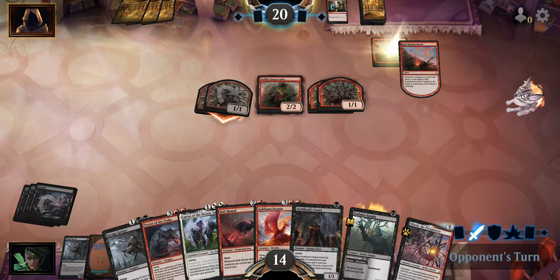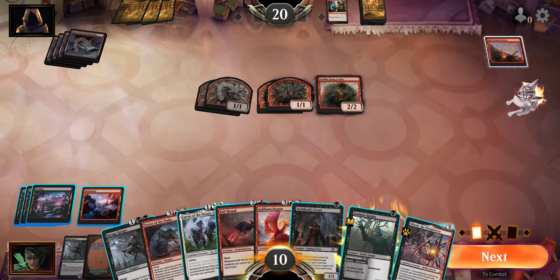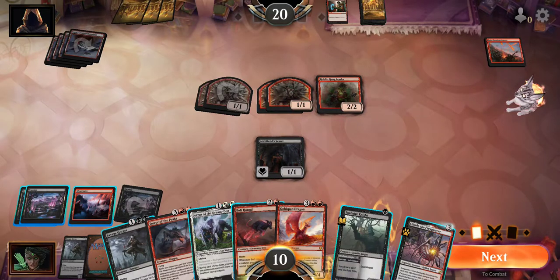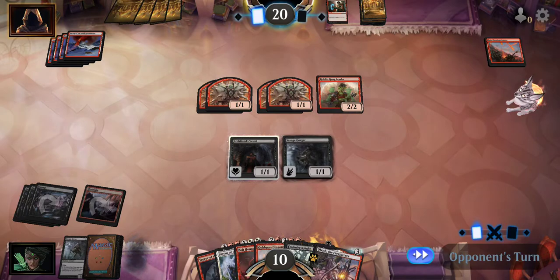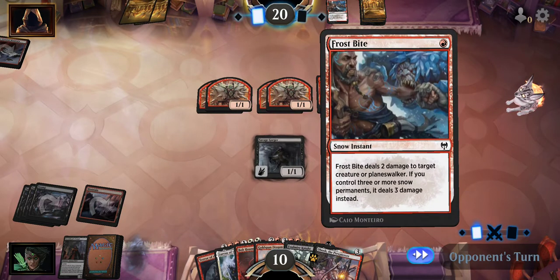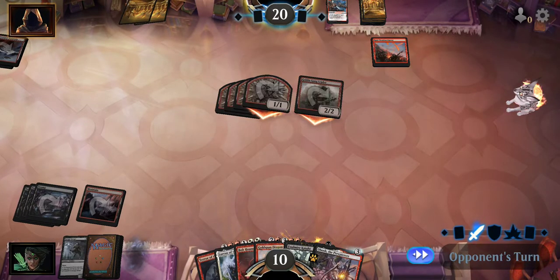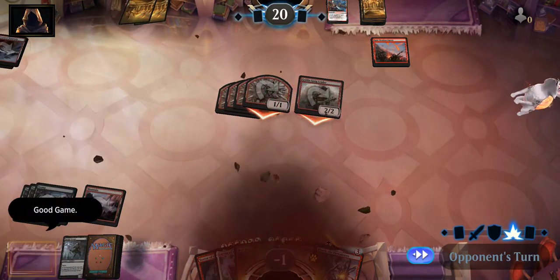Yeah, this is looking bad. If we had the lands that we needed we would be in control right now. Like if we got this mountain two turns ago we would be looking good - we'd have a Savage Gorger out, Archfiend Vessel would be out. That actually helps us when we play Loras - we can summon it back and get that 5-5 flyer that you get when you recall it straight from the graveyard to the battlefield. It's just annoying when you know that your deck is a lot better than what it's going through in a game.